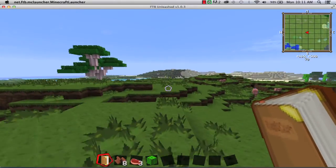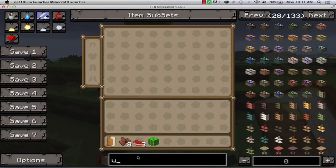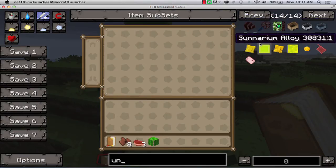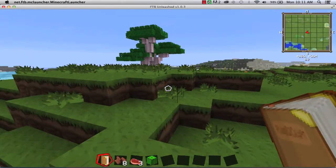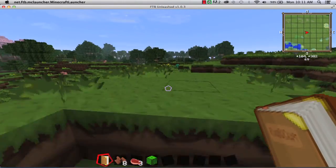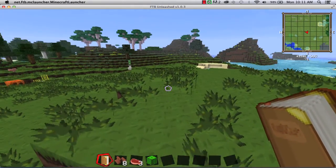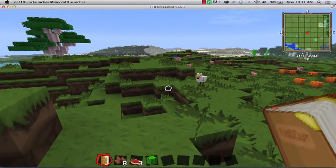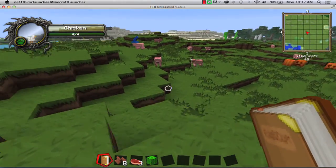I do have this one bug that I found — I don't know if I can find it now. In my other world, some plants or things will say 'unnamed.' I don't know if it's the Unleashed modpack or the texture pack — I'm not completely sure. But it's very easy to work over that, it's not a big deal. Only about 3% of items have that, so it's pretty cool.